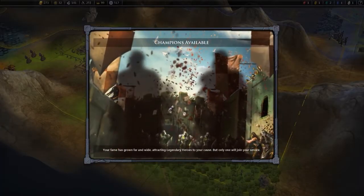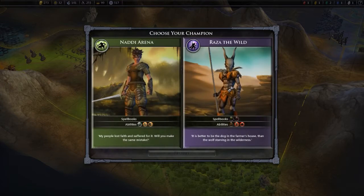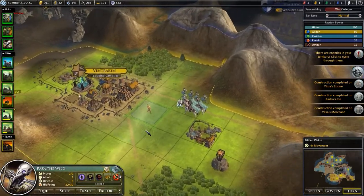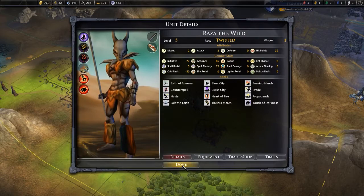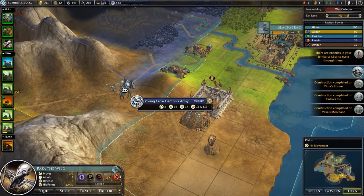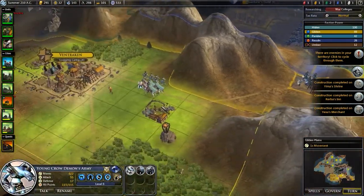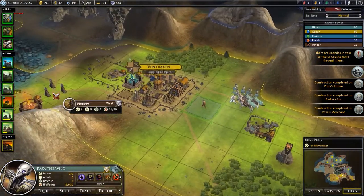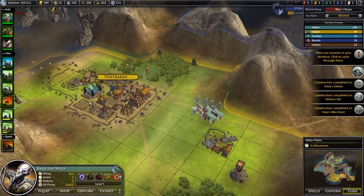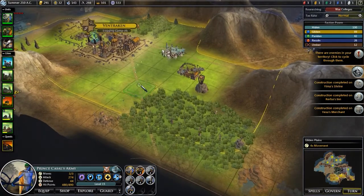More champions are available. He is vulnerable to cold and he is weak, but he does have Call Stones. Raza the Wild - I like him, let's recruit him. Very nice, very cool. I'm not gonna use him now. Young Crow's email army - hmm, interesting. I don't know what I'm gonna do with this unit, but I'm gonna try and attack those guys, though they might disappear before I get a chance to actually attack them.